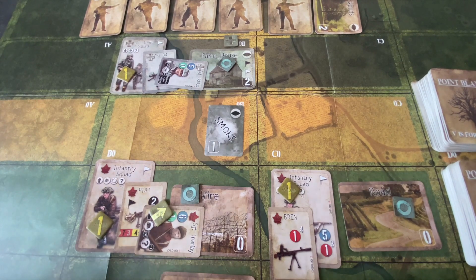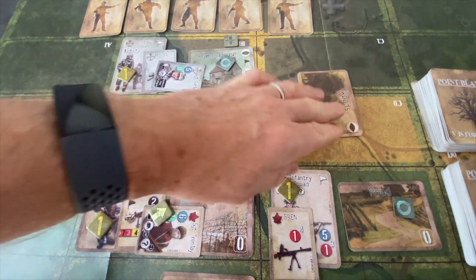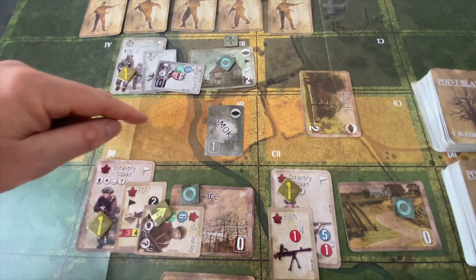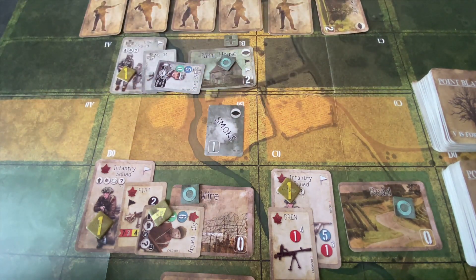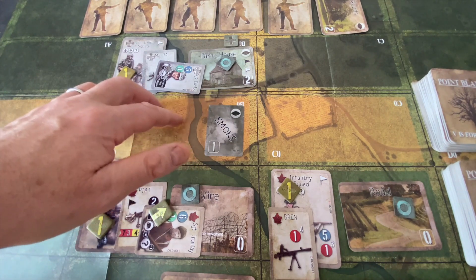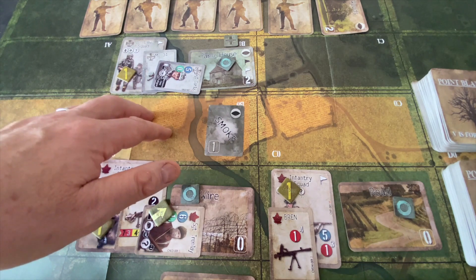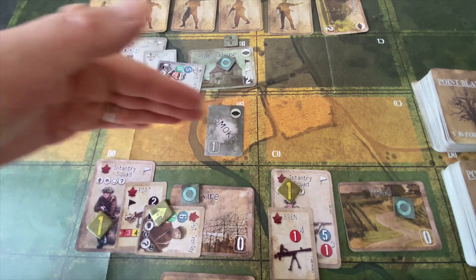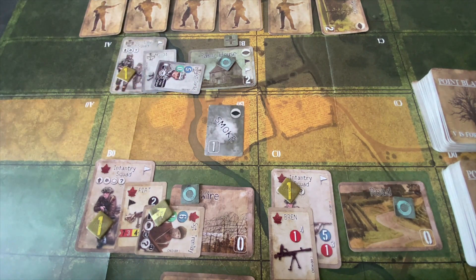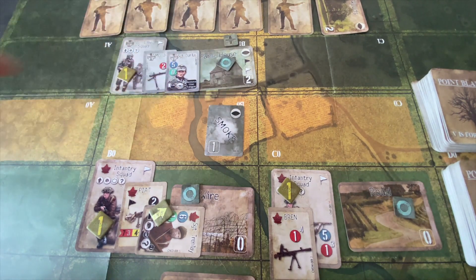In the upkeep phase of the next turn, the question is what do we want Sergeant Dulles and his second-line infantry squad to do? They have some woods terrain here that's saved off to the side. They could drop it here, but that works more to the advantage of the Canadians. Ideally, we'd like Sergeant Dulles to get his troops in line with some weaker terrain — something in clear or road would be good to force the Canadians to stall or find a better approach route. So in the upkeep phase, Sergeant Dulles comes back to full strength and readies himself.